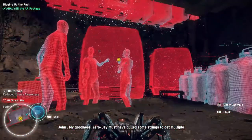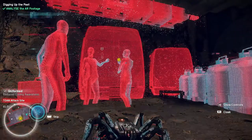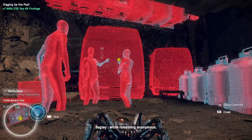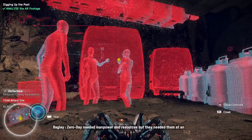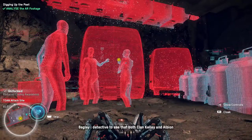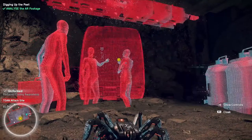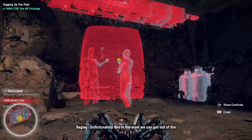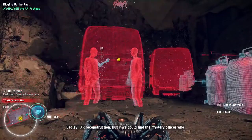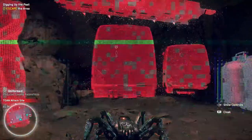Zero Day must have pulled some strings to get multiple groups to commit the bombings — that's certainly one way to pull off a massive coordinated attack while remaining anonymous. Zero Day needed manpower and resources but at arm's length, and it doesn't take the world's greatest AI to see that both Clan Kelly and Albion benefited in the aftermath. This is the most we can get out of the AR reconstruction — if we could find the mystery officer who was spying through the spider bot, maybe they could tell us more.